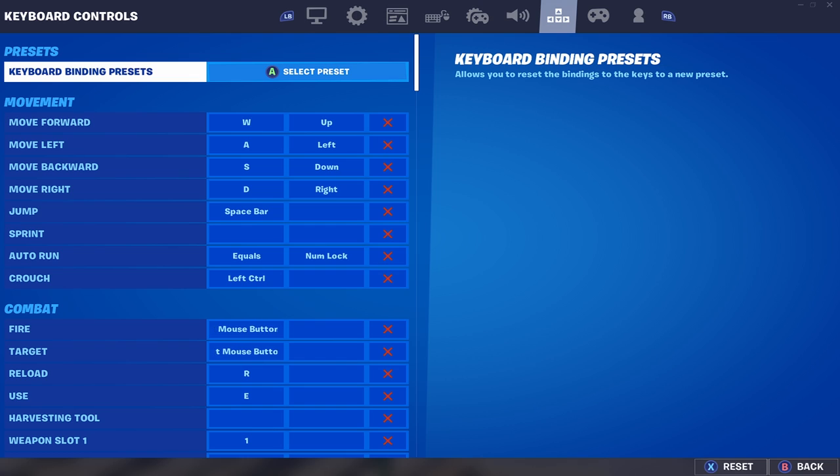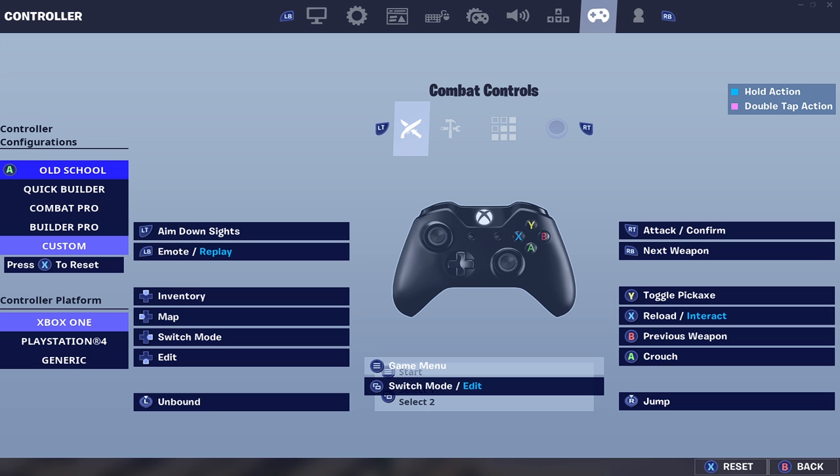Now the secret setting — this works on console and PC. Go to your combat controls and find any button that you don't use.